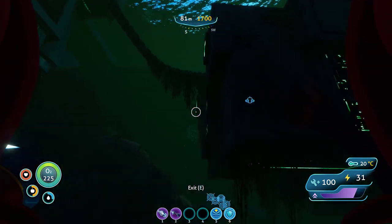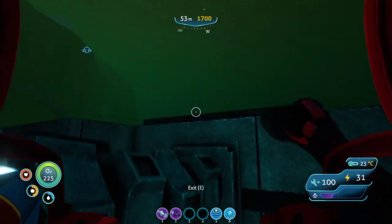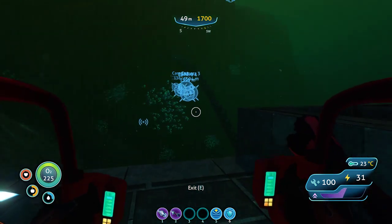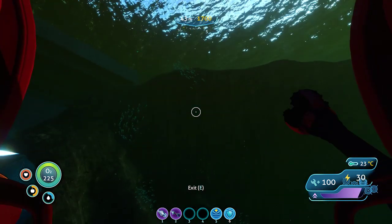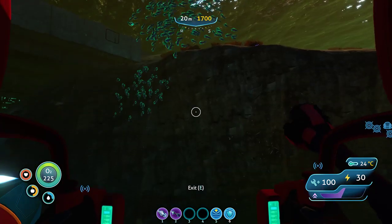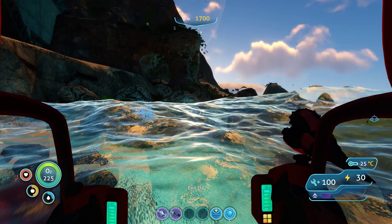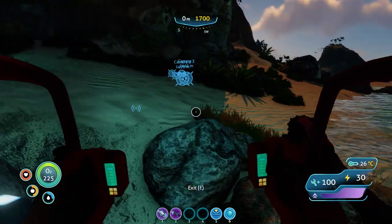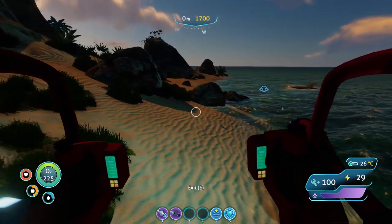I'm close enough to the surface that the Reaper shouldn't appear, right? And even if it did, I'm in a prawn, so I'll be fine. Probably. Yeah, I'll be fine. Probably. And surface. And there's my second base. So I can use that to craft enzymes and then plug right into the tower defense — wards. I'm very good with them.